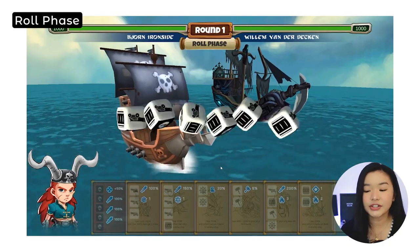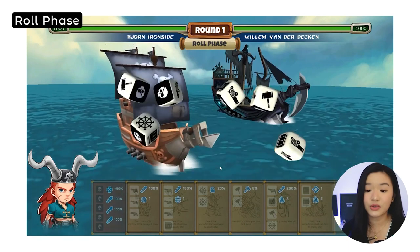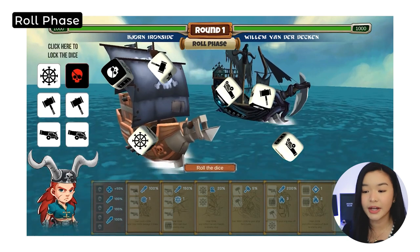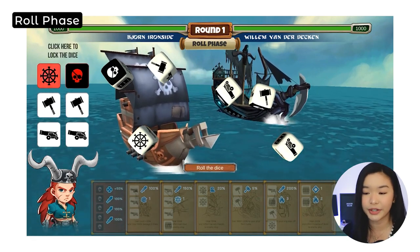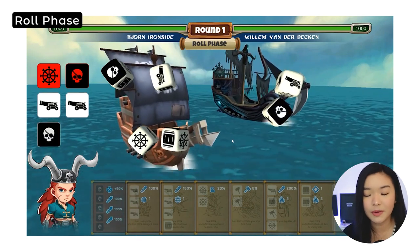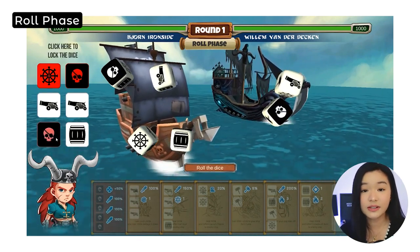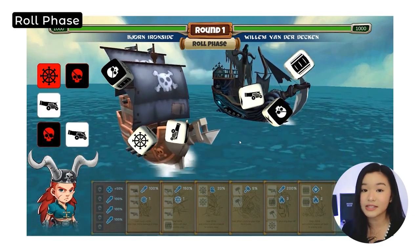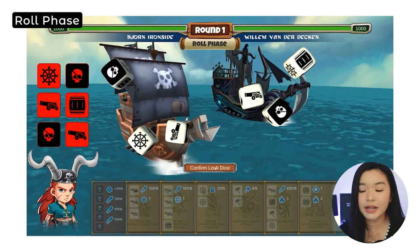Each turn natin magsistart siya with the roll phase. Sa phase na to, i-roll nga natin yung six dices, and then yung mga to, pwede natin i-re-roll two more times. But sa first re-roll natin, yung mga pinili niya — yung mga lumabas — you can click those. Pipiliin niyo kung ano yung ilalock niyo na skill. We mentioned kung ano yung mga skill na available. Pipili kayo, and then eventually, yun yung magiging choices natin dun sa baba for the skill phase. In their white paper, meron siya na nakalagay na tip dito.